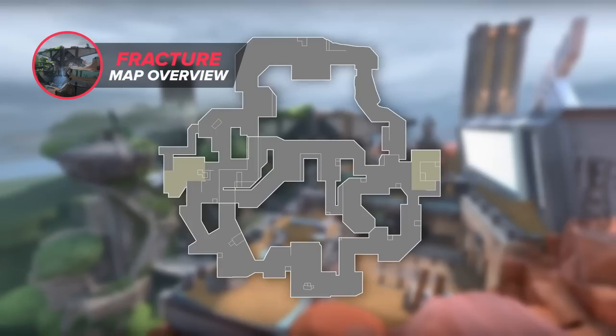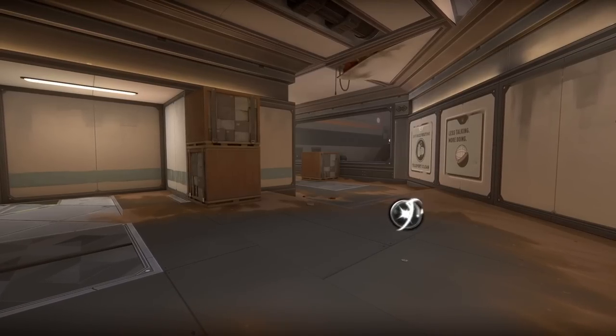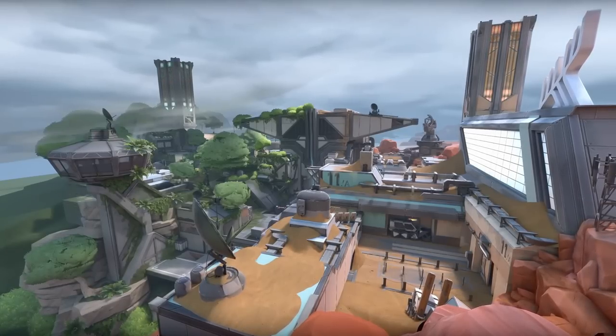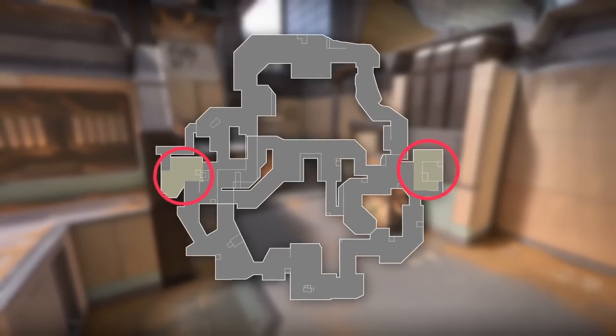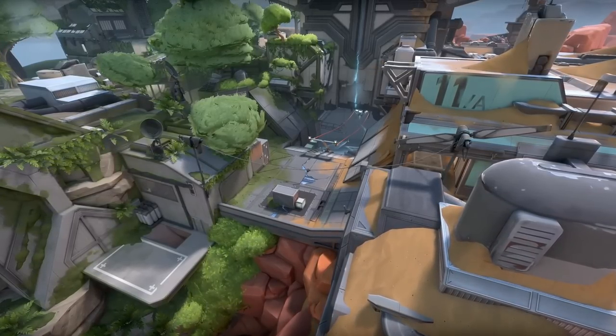Starting with a basic map overview, Fracture has a unique layout different from any other map in the pool. I'm not talking about the four orbs, though that is also part of it. As most of you likely know, the spawns are pretty weird. The defenders spawn in the middle of the map with spike sites both directly left and right of them. Meanwhile, the starting area of attackers essentially surrounds the whole entire map.